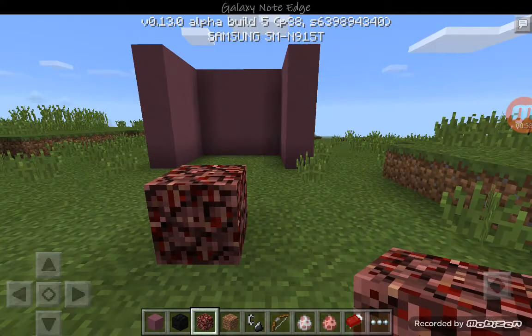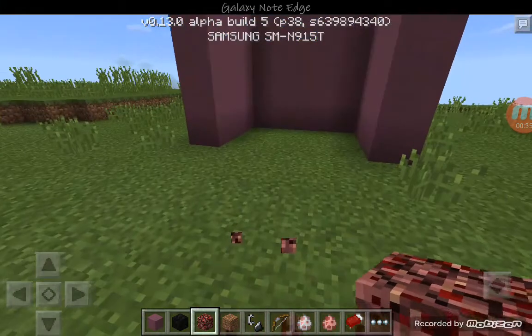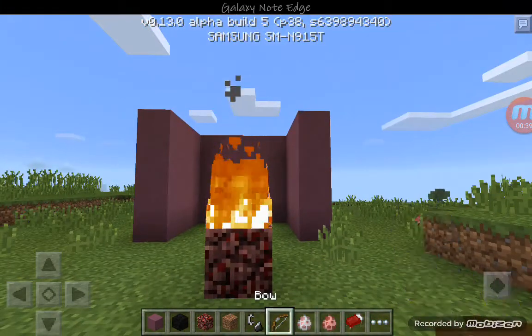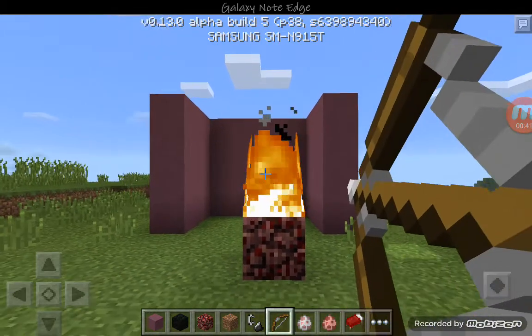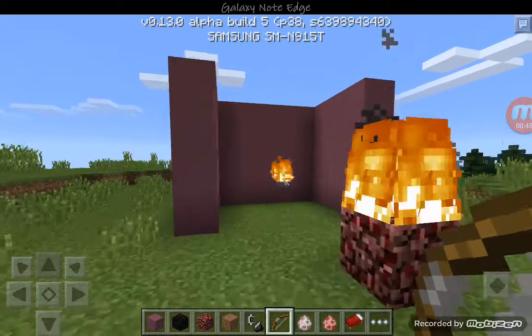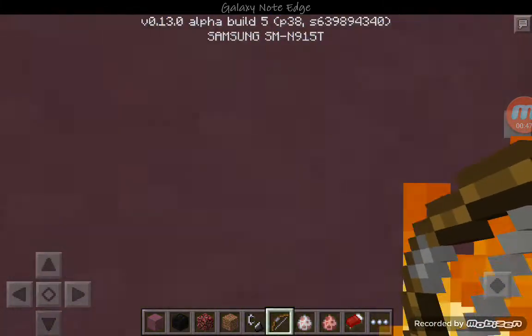Go ahead and place down whatever block you'd like — I'm going to choose netherrack for this video. Place it, then go ahead and light that on fire. Now get your bow and back up just a bit, otherwise it won't work, and shoot through the fire. As you can see, our arrow is now lit with fire — super cool.